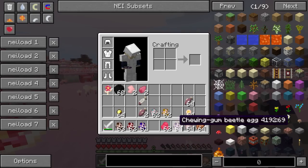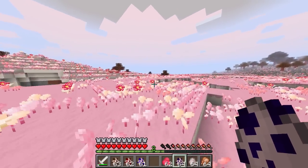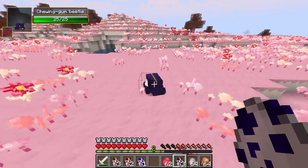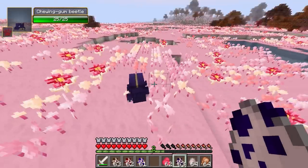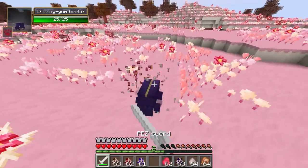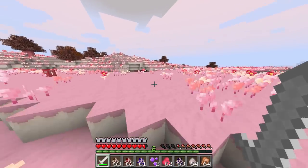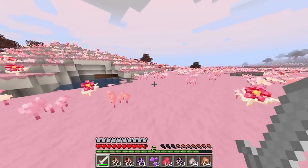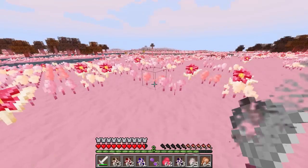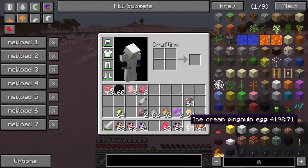Next up is the chewing gum beetle — completely the opposite to the wolf packer. This is one aggressive mob: a huge beetle that charges you. They sometimes spawn with a baby on their back. These guys actually spawn in little temples with spawners and also randomly on the surface near those temples. They drop chewing gum when killed.